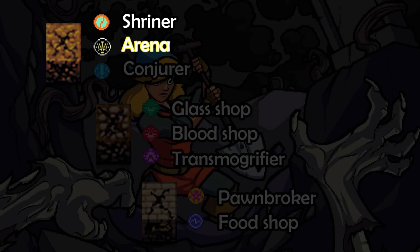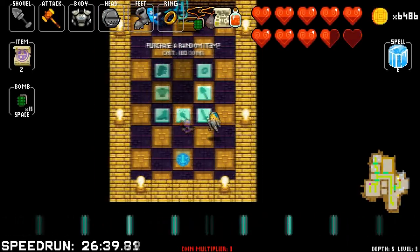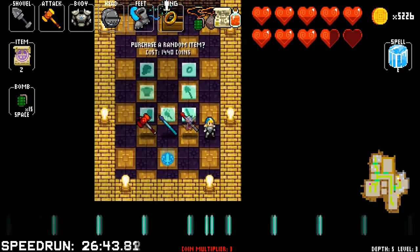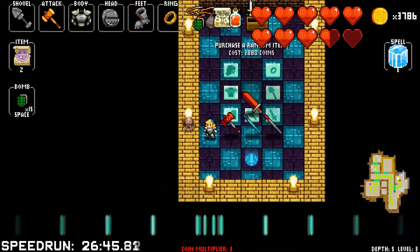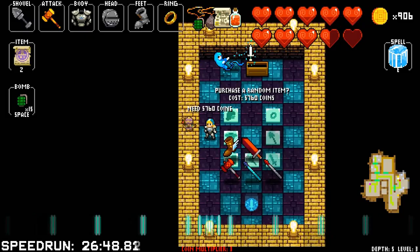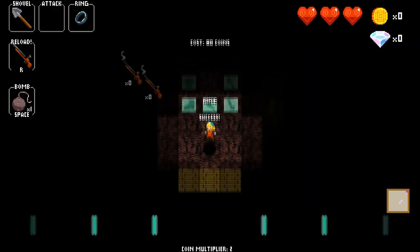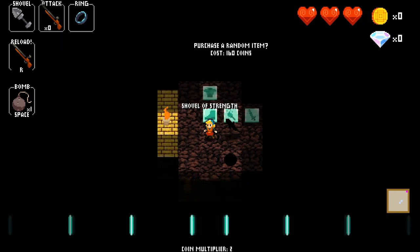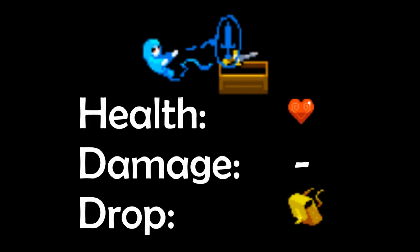The third shop behind the dirt wall is the Conjurer. The Conjurer will allow you to buy a random item for a specific slot. You can keep buying items as long as you have the gold, but the price increases with every purchase. Having the Ring of Shadows here is a great way to get a full set of items very quickly, as it will allow you to grab the items for free. The Conjurer dies in 1 hit and drops the bag of holding. With the Conjurer dead, you will simply no longer be able to buy items.